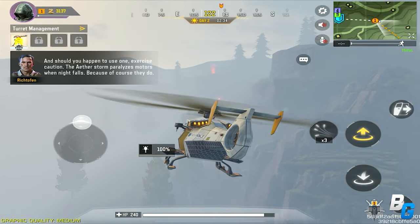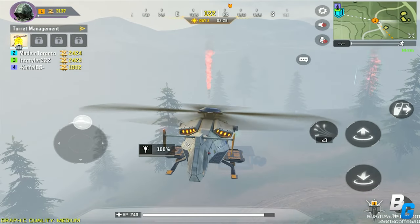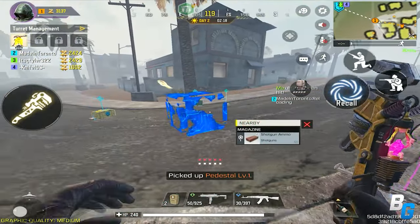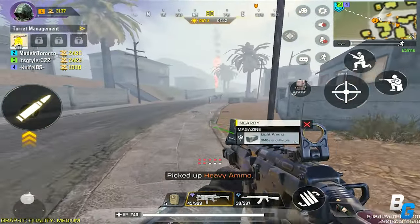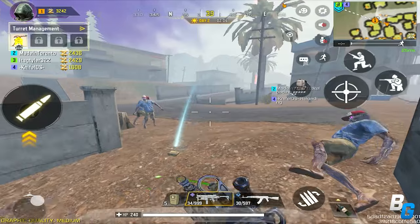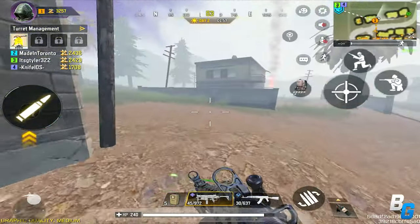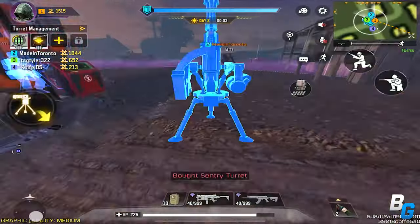Day 2. This day you're going to see care packages spawning on the map. Head over to the helicopter and tell your team one by one to head down and get those drops. If care packages are in two different locations, drop off two teammates at one and the other two go to the other drops. Each of these drops contain a lot of turret mods and ammo, so collect as much as you can. You should also be able to find better rarity weapons at this point, like epics — an epic MX-9 or an epic AR — because the higher rarity the weapon, the more damage it does.